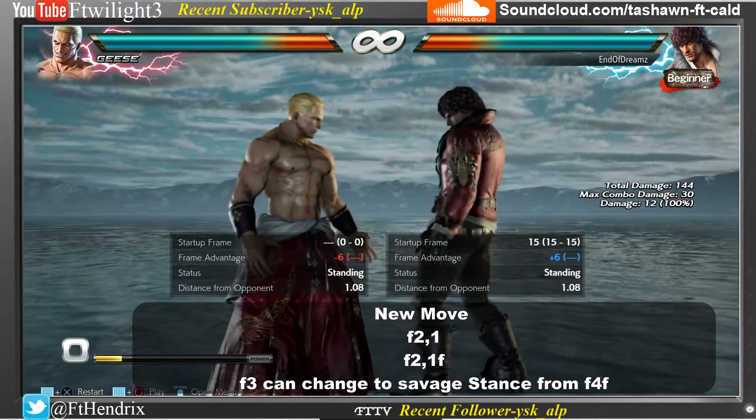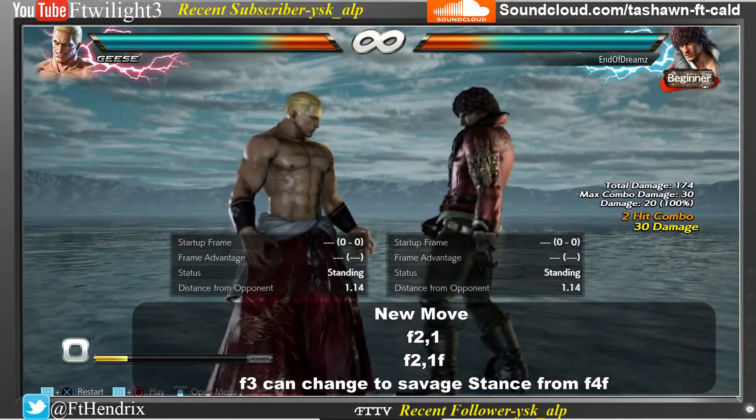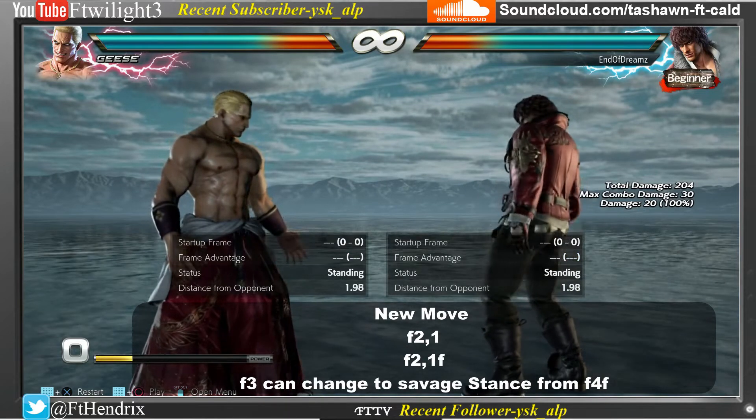Miguel's new attack is forward 2, 1. He can also go into Savage stance by holding forward. 4, 4 can now shift into Savage stance by holding forward.